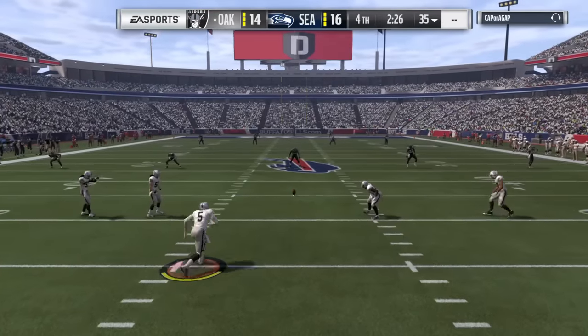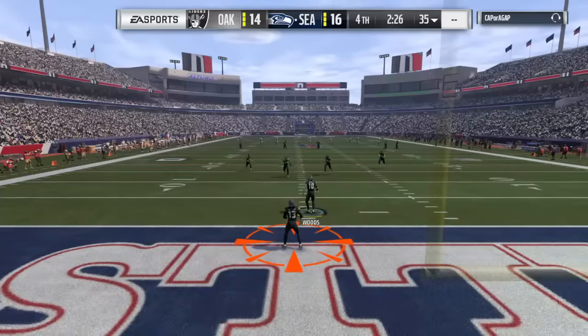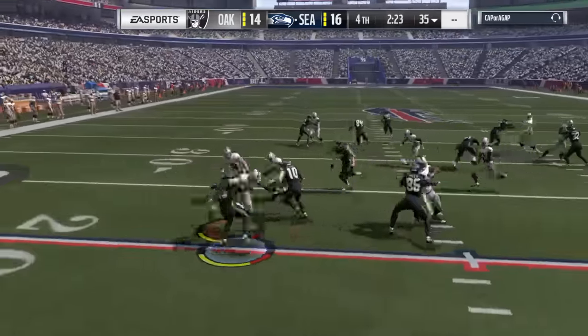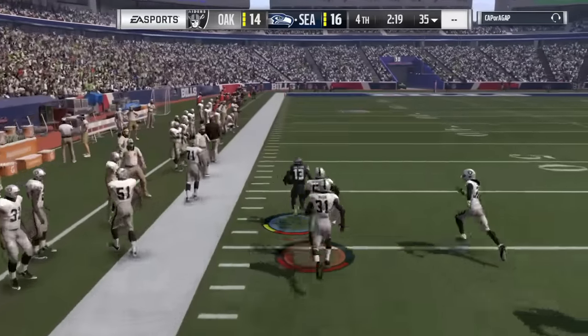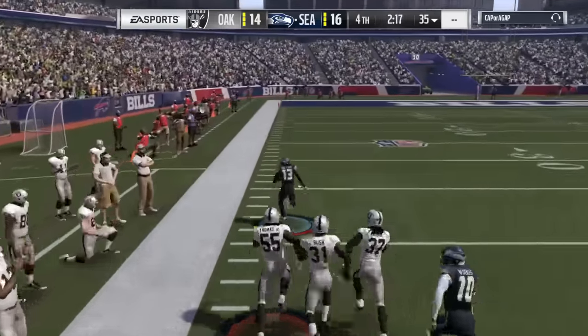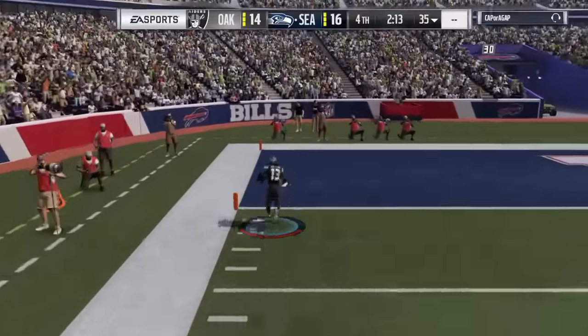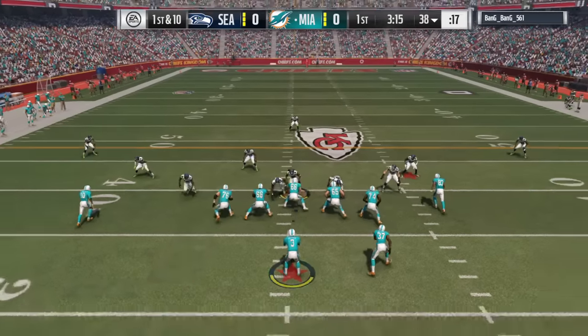At number three — these plays are hype guys. Can we get our first kickoff return of the year? Kickoff returns are so hard this year. Here we go — T.Y. Hilton makes a spin, he breaks a tackle, he's off to the races, he makes a defender miss, he's off to the races — can he make it? The 20, the 10, the 5, the touchdown — to win against the number one ranked player in Draft Champions.